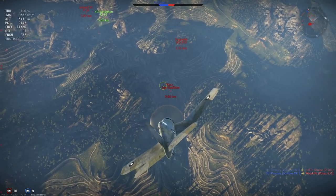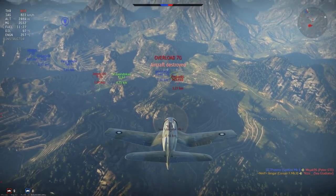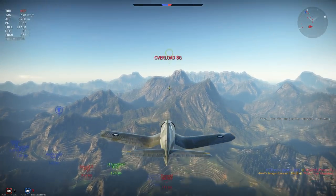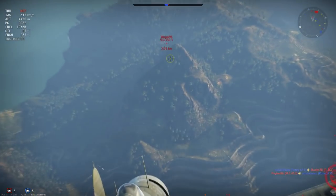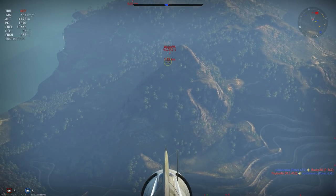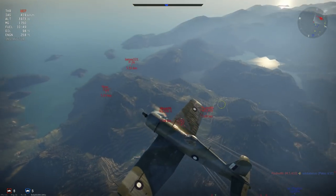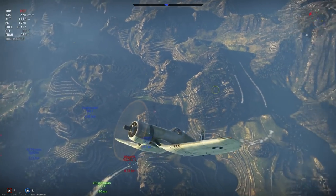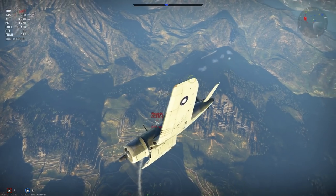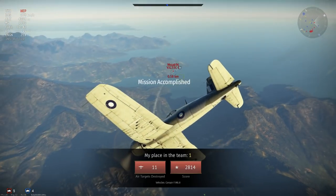The Corsair is basically suited for the boom and zoom role mainly, not really the best energy fighter, but you can use it there. It has good energy retention — excellent in the horizontal, not in the vertical. But the acceleration is excellent, so you can definitely use it as an energy fighter as well. We got 11 kills in this Arcade match — first place in the team. Very nice.